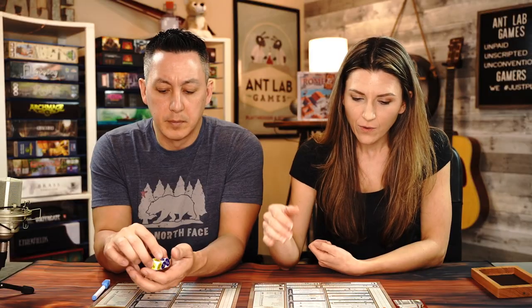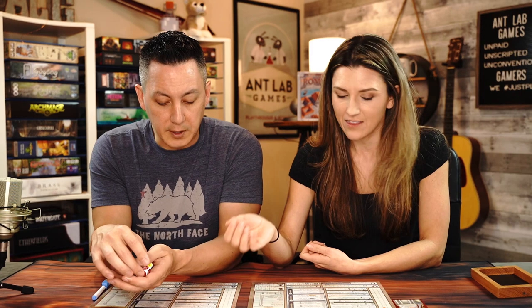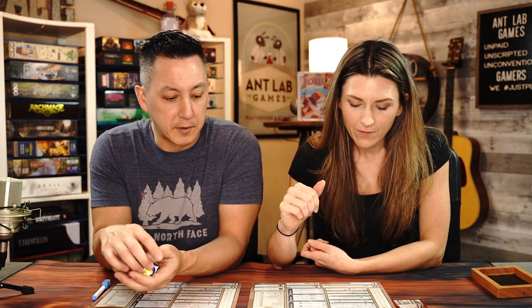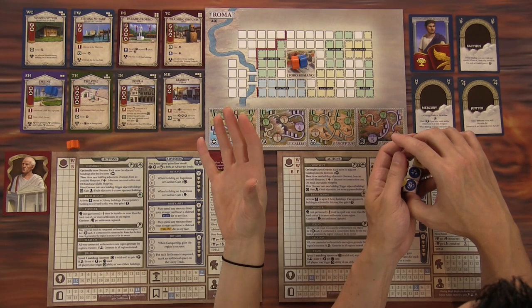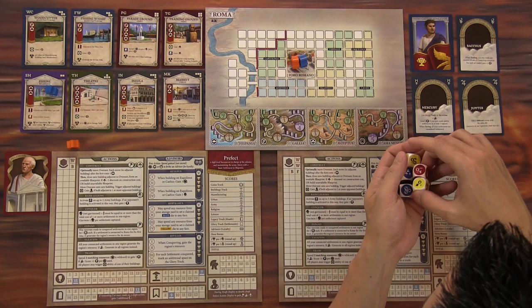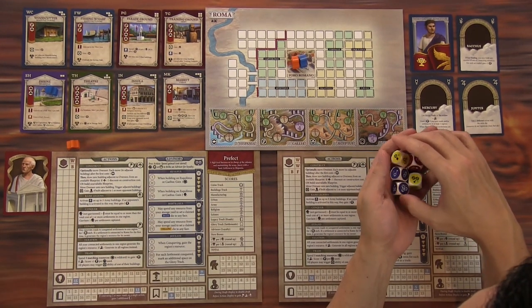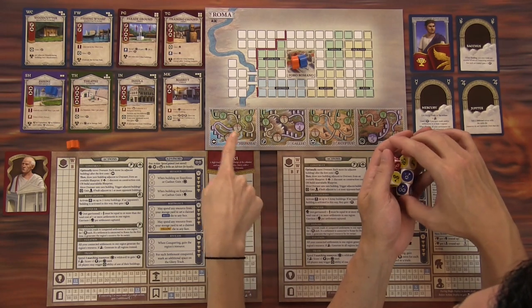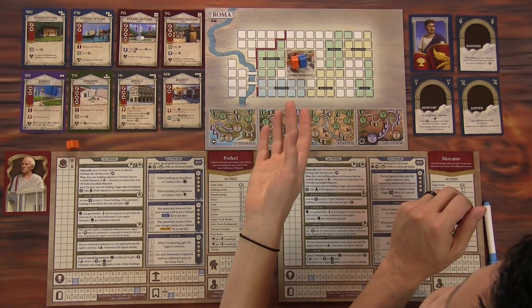We can raise legions — we're going to have to raise some troops so that we can go out and actually conquer settlements. So you have to raise your troops as an action and conquer as a separate action. We can also expand — on these settlements, we're going to be able to build roads and actually connect the settlements to one another in order to score points and get resources.